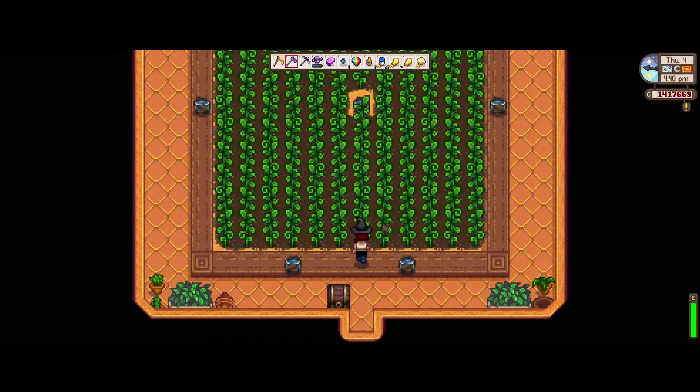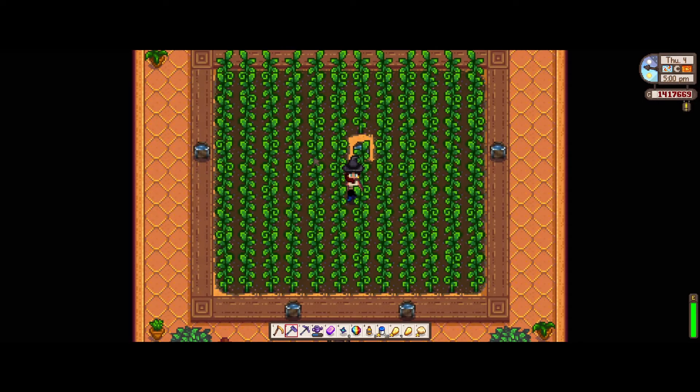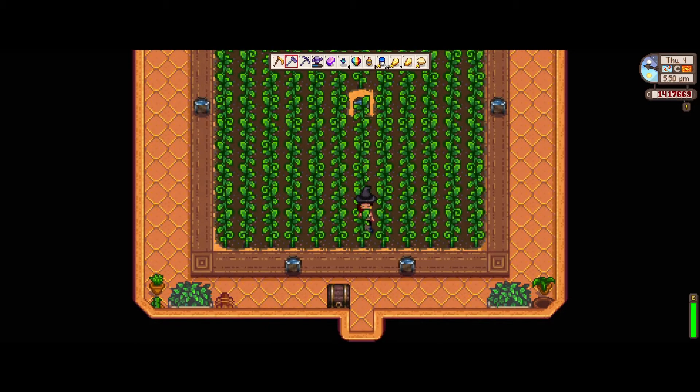Next up is my greenhouse. This is where I have my ancient fruit. I've done a layout that really seems to take advantage of these pressure nozzles on the sprinklers, which is a new 1.5 feature — definitely look into getting those. I also made a video optimizing the layout for the greenhouse. It includes fruit trees, kegs, ancient fruit, pressure nozzles — it fills all the spaces in here and really becomes a machine. I'll include a link below.